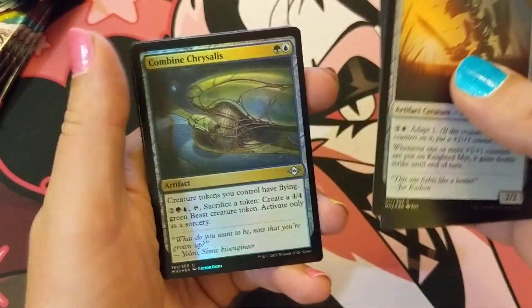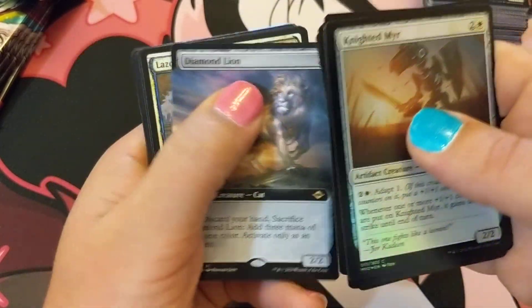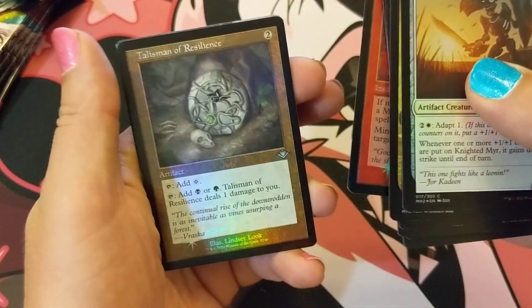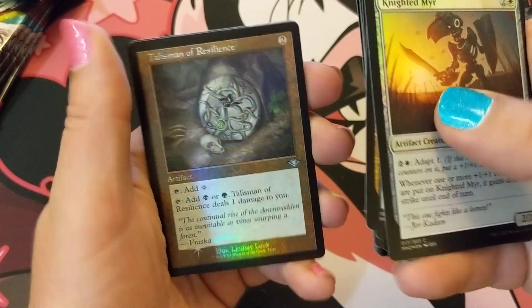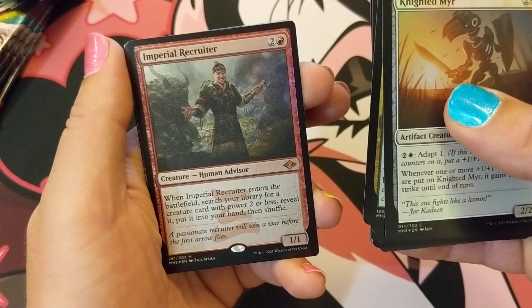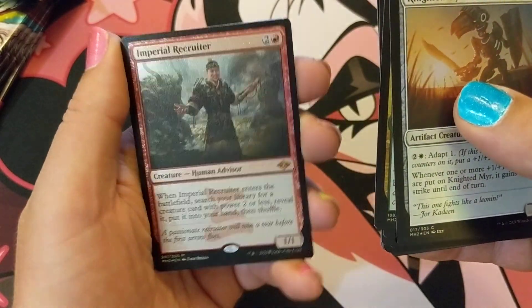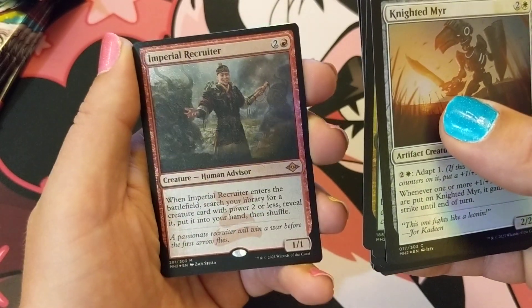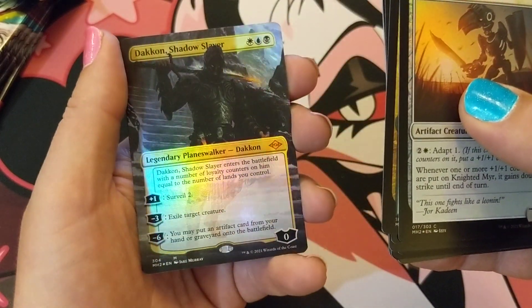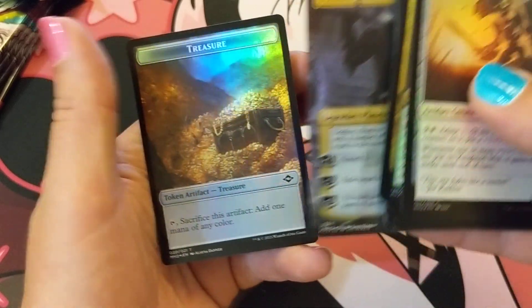Diamond Lion, Verdant Command — that's playable — Mine Collapse, another Talisman — the black-green one. Universal Automaton. Imperial Recruiter, Imperial Recruiter — I need to chill on printing this guy so we can go back up. And foil Dakkon. There's another couple of mythics on that.